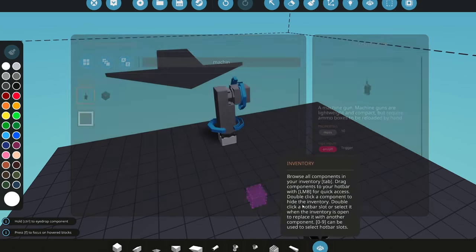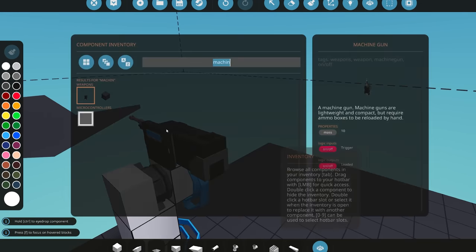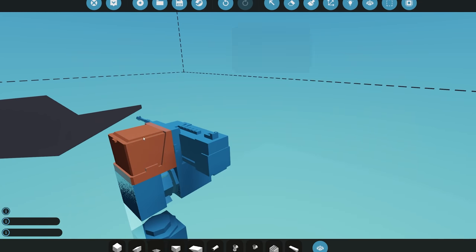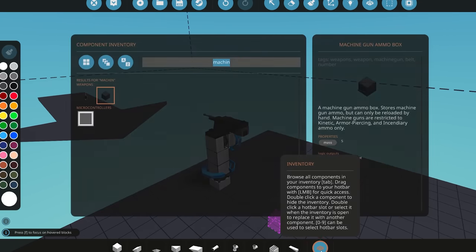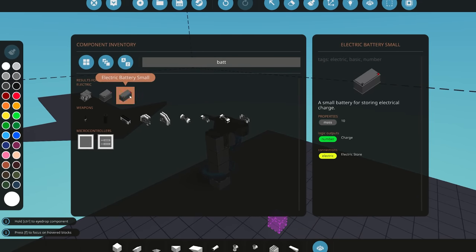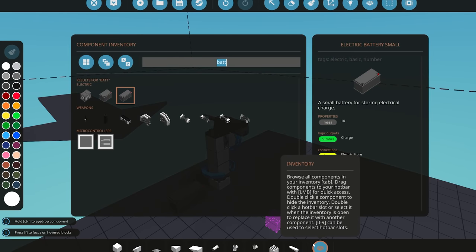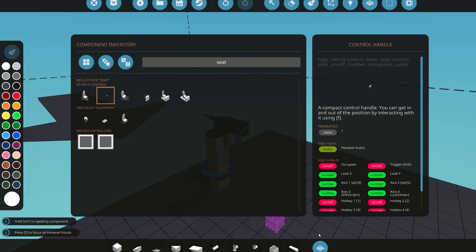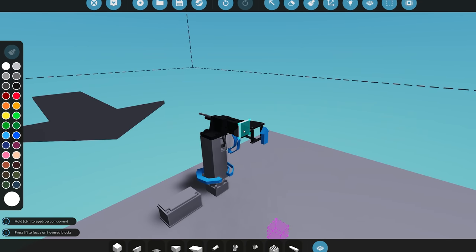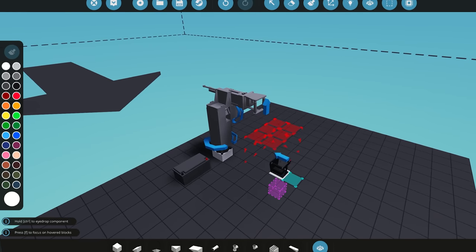Once we've got those pivots set up, we can add our machine gun — just a simple machine gun — and add some ammo at the same time with AP rounds. Because we have electricity enabled we'll add a battery on. The last thing you need is a seat to control the weapon; this is how the AI actually interacts with it. You can use anything from a driving seat to a control handle — I'm going to use a control handle.